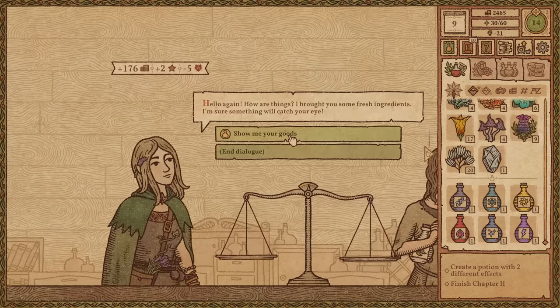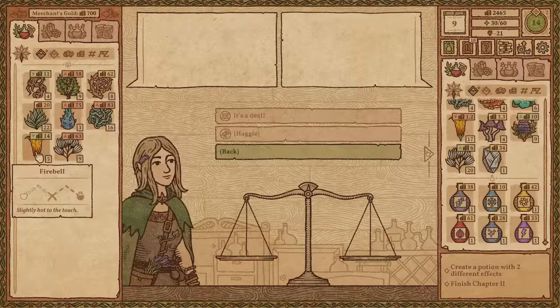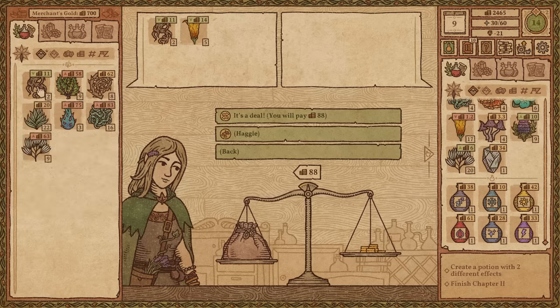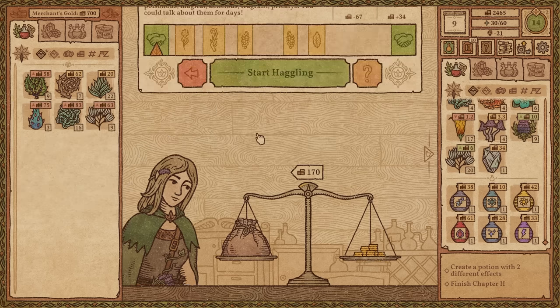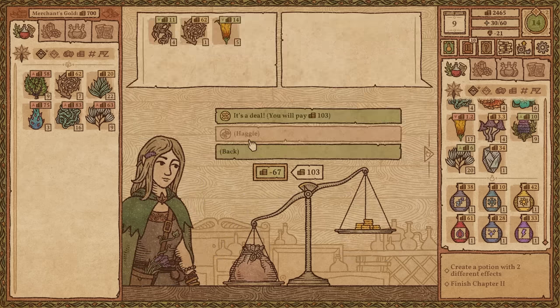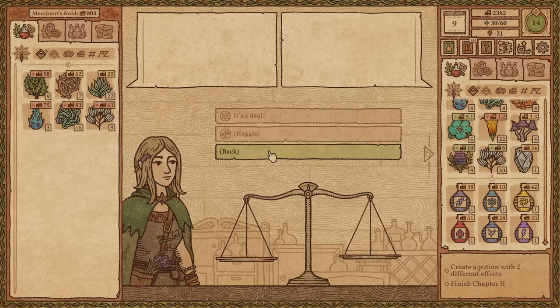Oh, the herb lady! Show me your goods. 2,400 money. I like these fireballs — they're good to go right, so let's buy all of those. Also these are good to go up, so I'm going to buy all of those. Not that one because it's expensive. This weed looks interesting — Gold Thorn. I don't have any of that yet, so I'm going to buy one. Let's do some haggling. $67 less. Perfect, I like that. Thank you, lady. I appreciate you.